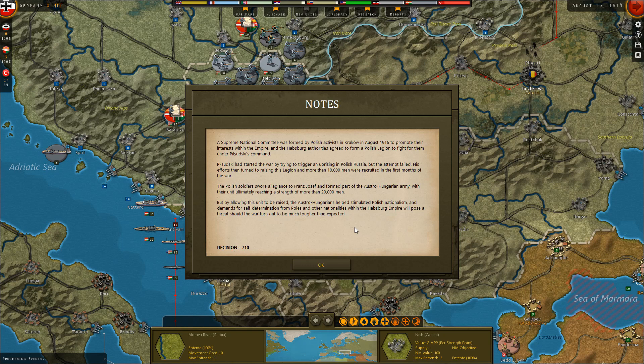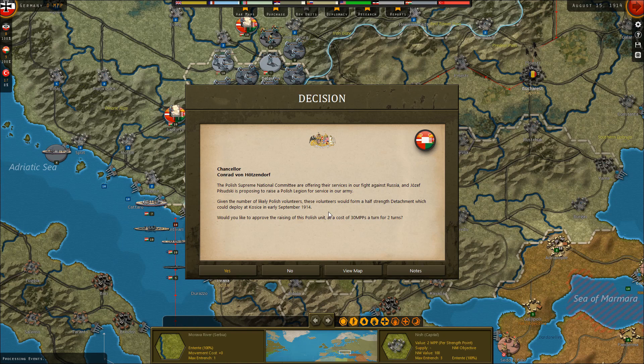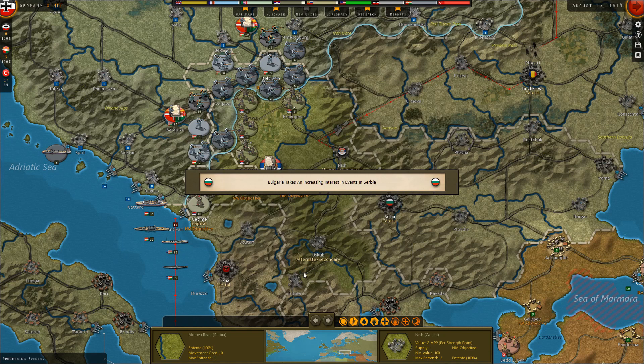The Polish soldiers swore allegiance to Franz Josef and formed part of the Austro-Hungarian army, with the unit ultimately reaching over 20,000 men. However, by allowing this unit to be raised, the Austro-Hungarians helped stimulate Polish nationalism and demands for self-determination, which would pose a threat if the war lasted much longer than expected. So we can either get a cheap unit now, but risk undermining the Austro-Hungarian Empire in the long term. In this case, I'm actually going to say no — I don't want to stimulate the disintegration of the empire more than it already will.